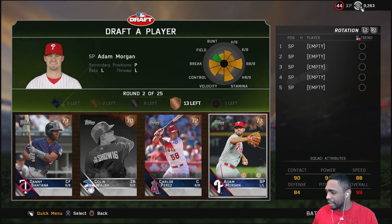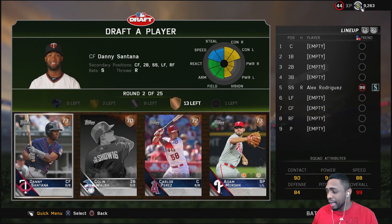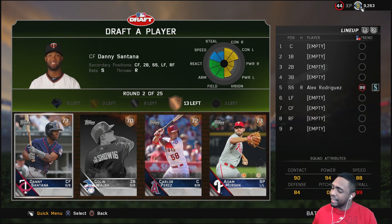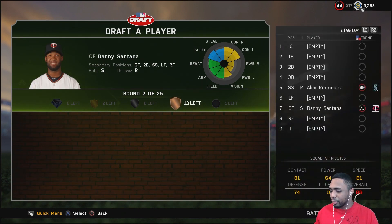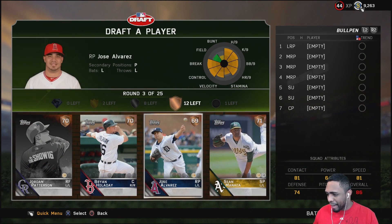Here we got a bronze round. We can definitely go starting pitching and get a lefty in the rotation. Danny Santana is not a player I do not like — he has pretty good contact stats and he's a switch hitter, it's really not a bad idea. But we have 13 bronze rounds, so why not take Danny Santana? We still have plenty of time to get starting pitching in there.